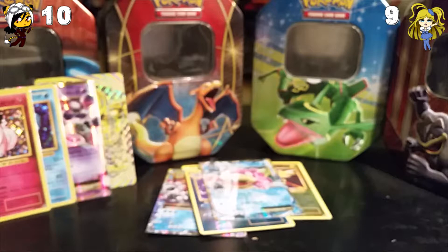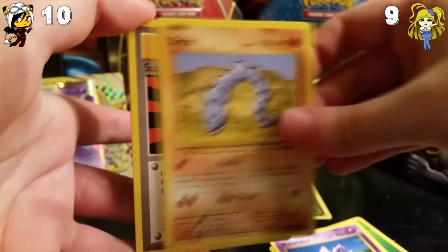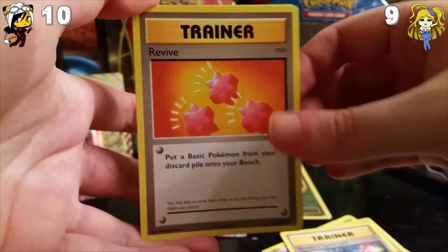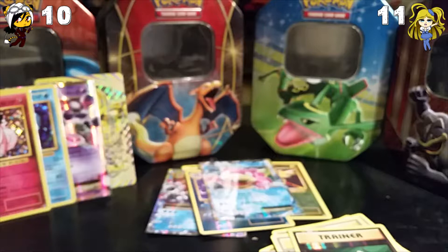Dark Dragonite, get out of here! Go back to the common cards where you belong, together with Rattata! So: Poliwrath, Nidoran Male, Onix, Super Potion, Slowbro Spirit Link, Revive. The Reverse Holo is a Full Heal. And the rare is a Chansey Holo. And now you're in the lead. Yes! At least we are close together this time and not like you're flying off to space.